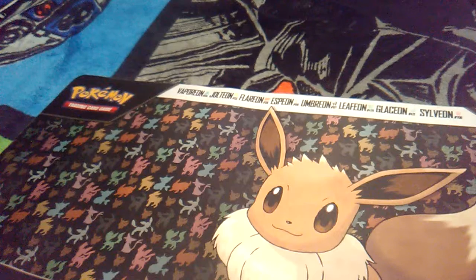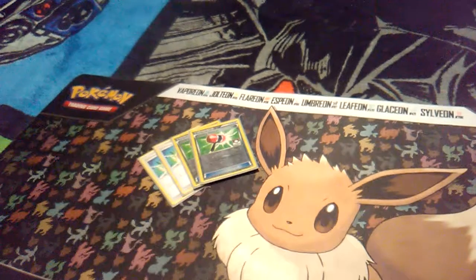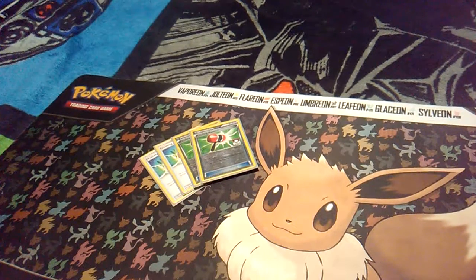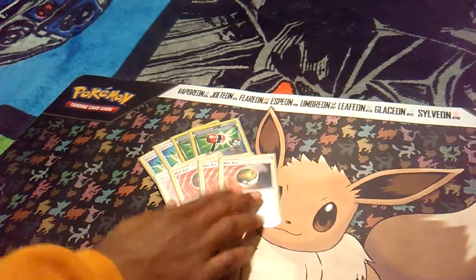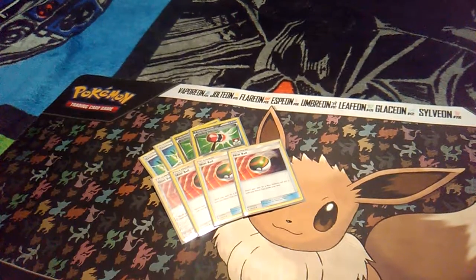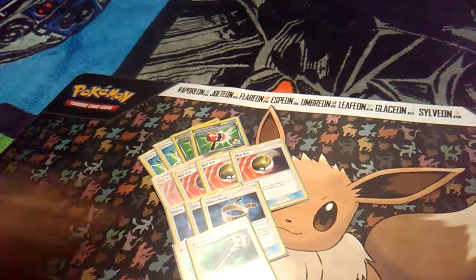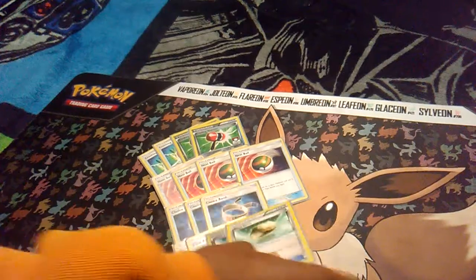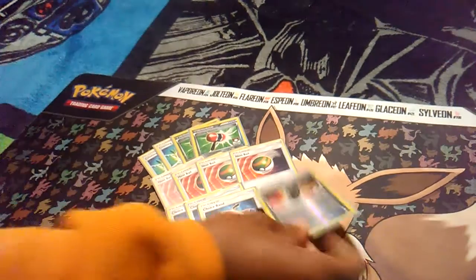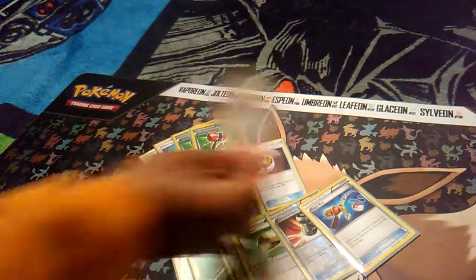Next up, our items. I have 4 Crushing Hammer, 4 Nest Ball for consistency to get our Pokemon out fast, 3 Choice Band, 3 Field Blower, 2 Float Stone, 1 Enhanced Hammer, 1 Super Rod, and 1 Professor's Letter.